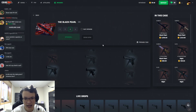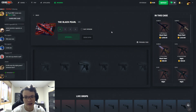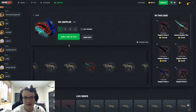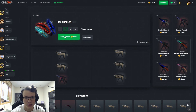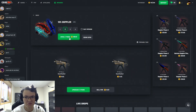Moving on — we're gonna open the Black Pearl case. I think this will be a good case. If we manage to get one of the better pulls, these are our money back and more. 40 coins right there — come on, let's see a hit. We're still pulling the best loss outcome so that's good at least. Come on, let's see a knife.